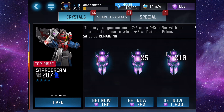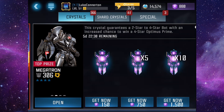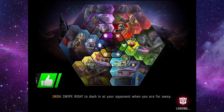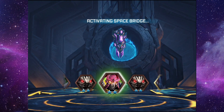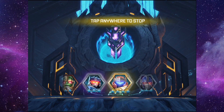We have five of these to open. As you can see, it guarantees a two-star to four-star bot with an increased chance to win a four-star Optimus Prime — and this is the G1 Optimus Prime that I want. So yeah, this is only going to be a bit of a short video, but we're going to open all five of these and start spinning them out. We are looking for the Optimus Prime — the Tactician version.